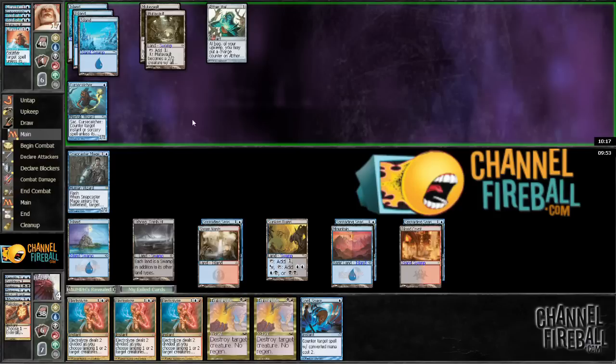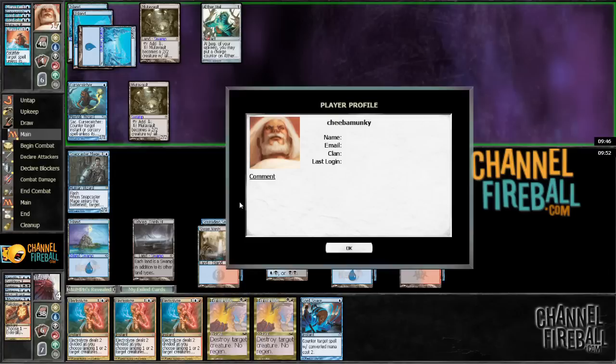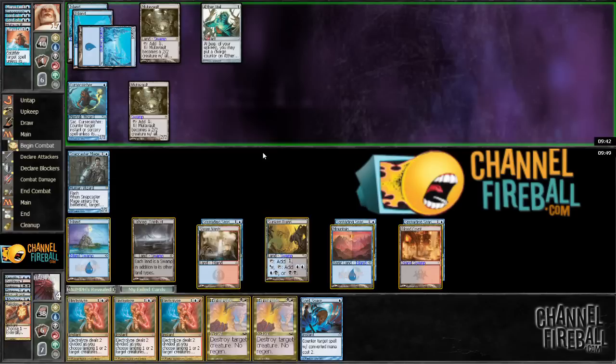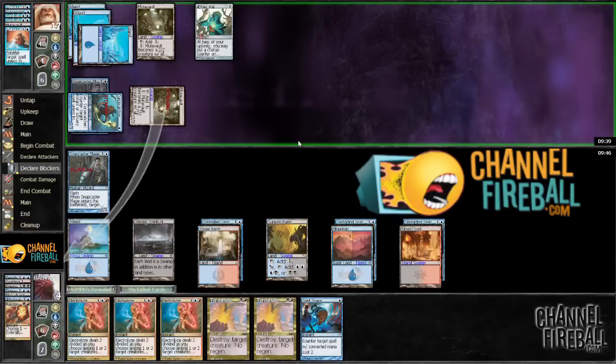We've got quite the hand and generally it would be very, very good. The problem is he drew three Spreading Seas for our red sources and we really, really need to draw more or it's just going to be game. Definitely blocking the Curse Catcher here.